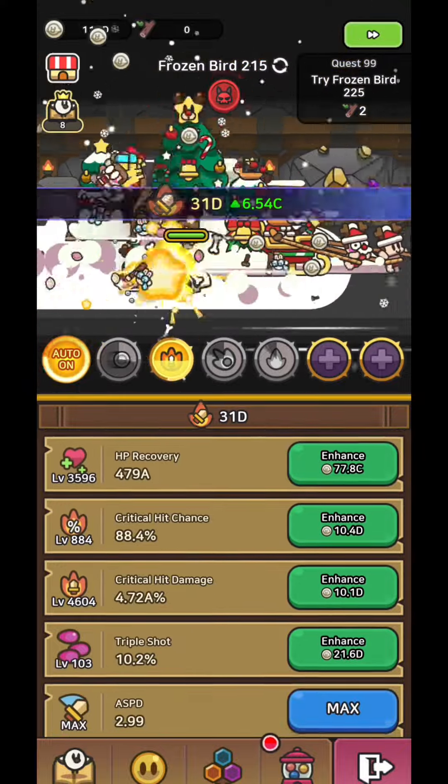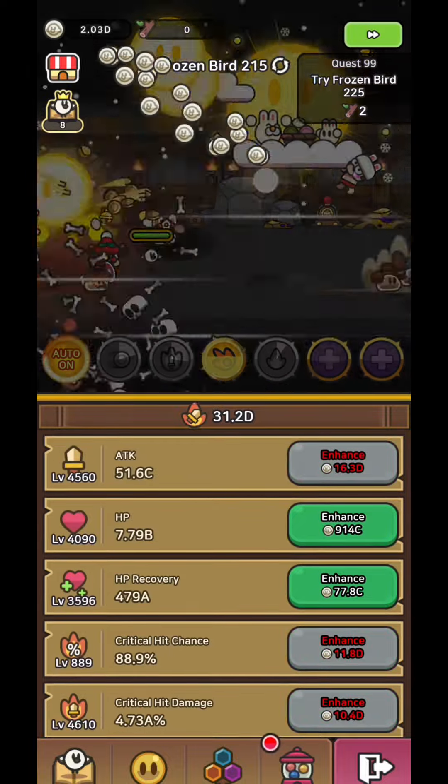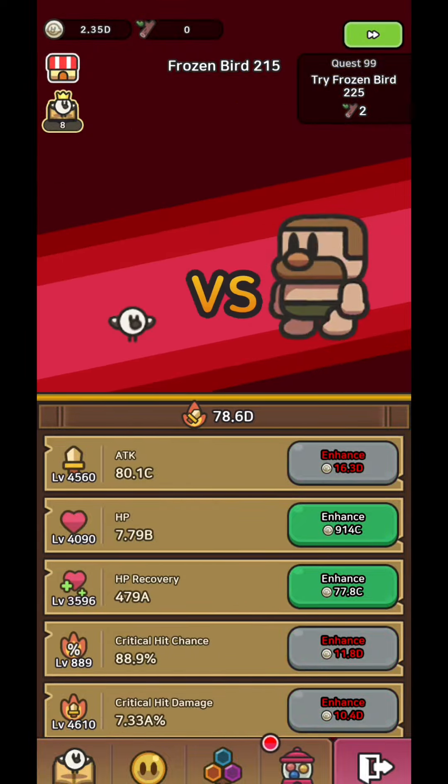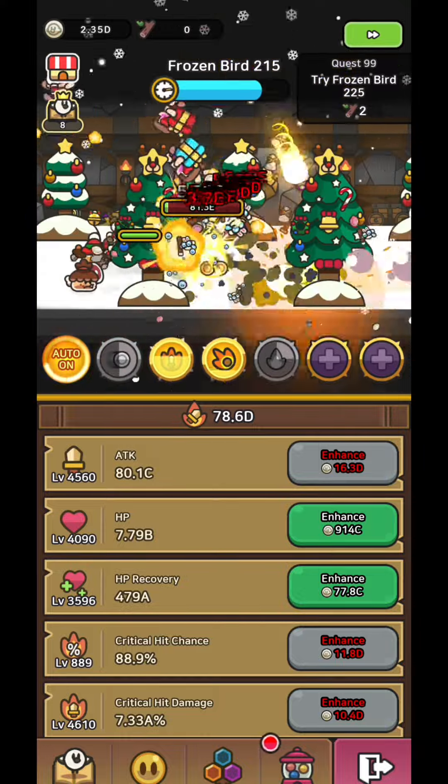That's because you accumulate more coins at a higher stage and that way you're going to upgrade more of your stats. To claim more coins you can also login into the game more frequently and always obtain the bonus coins from watching ads.